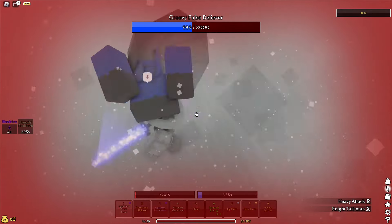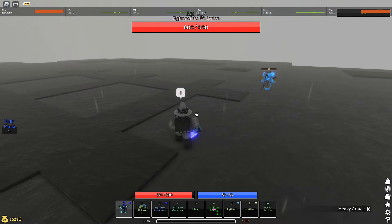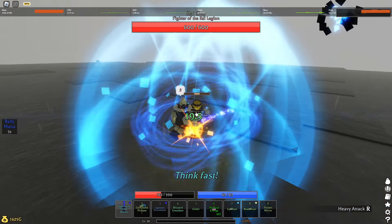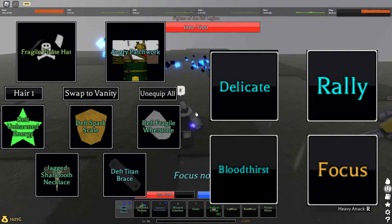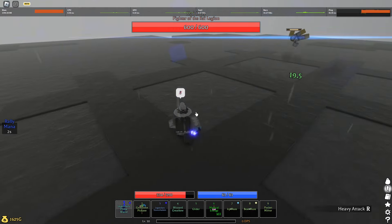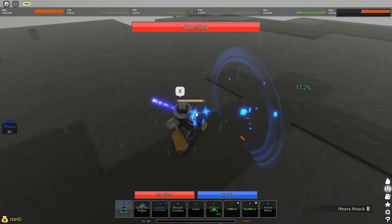Now let's move on to some recommended loadouts I was running with this weapon. Usually with some of the weapons I talk about in these videos, I would go for a crit build and a non-crit build, but the non-crit builds kind of suck to use on this weapon, so I'm only going to show my crit build. It's very similar to the one I had in the Halberd video, but I can't really make it better than this. You can make a non-crit build if you want, but I don't think they're good enough to be put in this video.